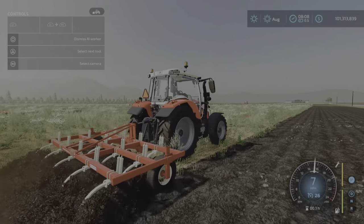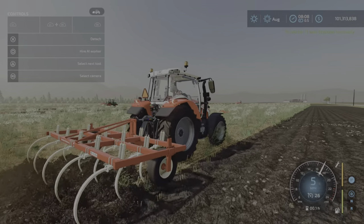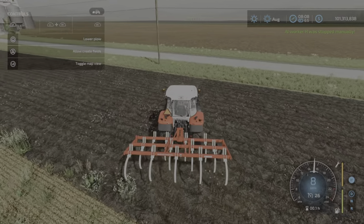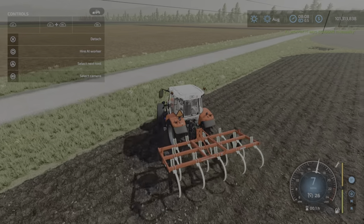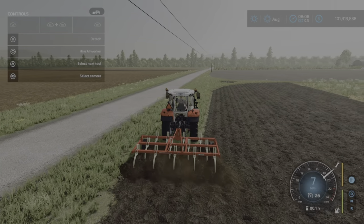Very nice animation with the tines popping up and down and kind of moving around. It is a plow, so if we go L1 and triangle and lower that down, you can create fields with this, like so.